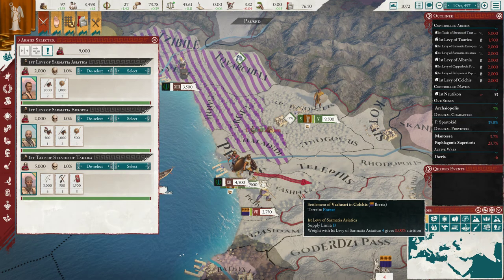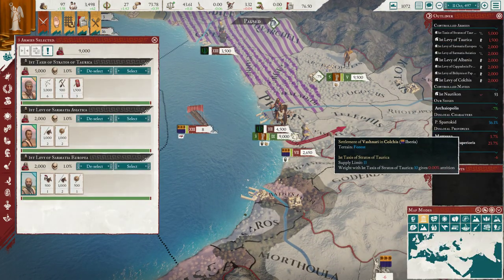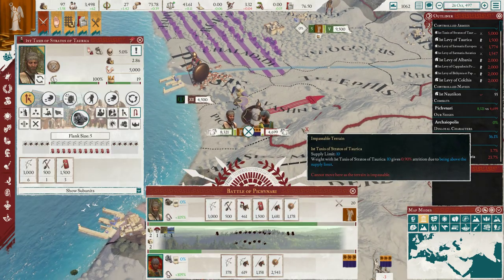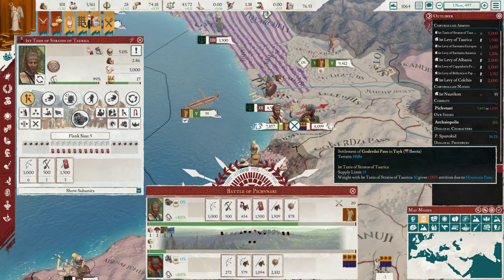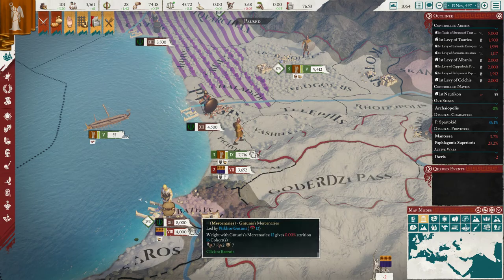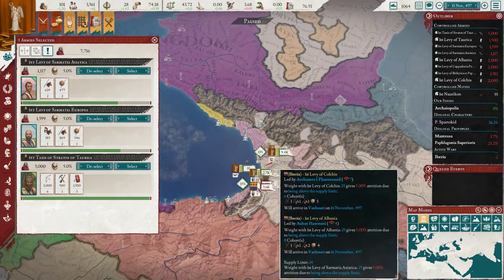Here's an army right here. We caught them off — yes! Here we go, guys. They don't stand a chance — they don't have any heavy infantry. We have heavy infantry and we have to use that to our advantage. They're trying to finish up the Iberian revolt still. That's good.